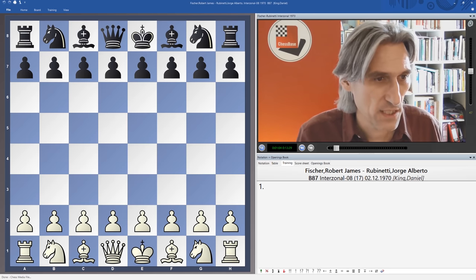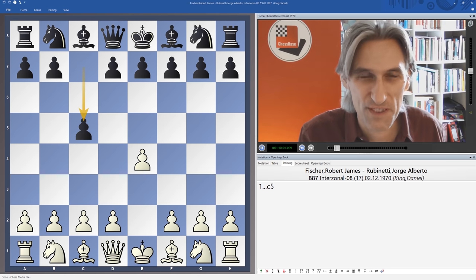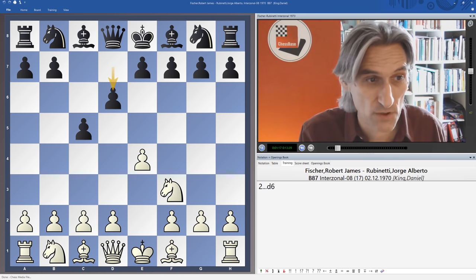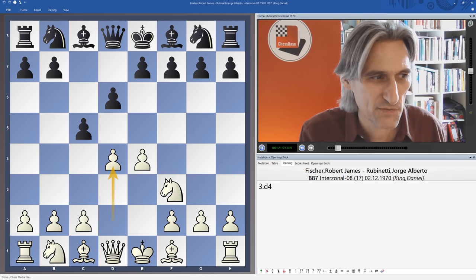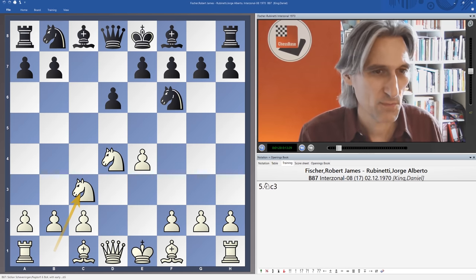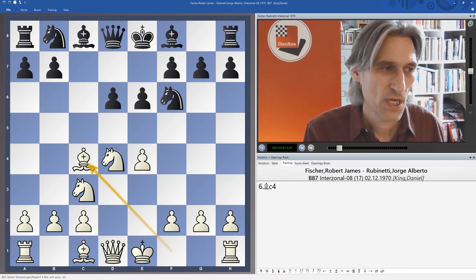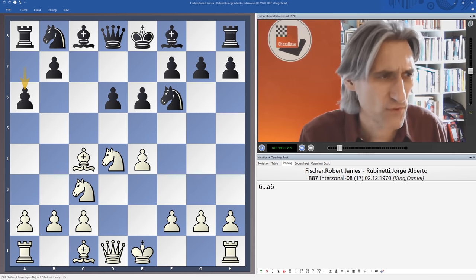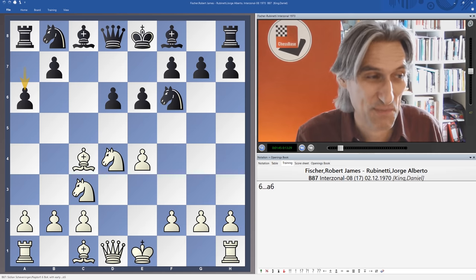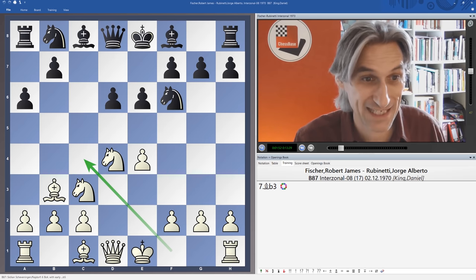Fischer is facing Rubinetti here and plays his pawn to e4, his favourite move, although he was already starting to experiment in this tournament — he played b3 against Meking, for example. But we have an open Sicilian, and Fischer was highly experienced not just with white but with black from this position. Rubinetti played e6, so Scheveningen, and Fischer went for his favourite Bc4, then a6 — transposing basically into a Najdorf variation. Fischer had a lot of knowledge and experience with exactly this system, and Bc4 was one of his favourites against the Najdorf.